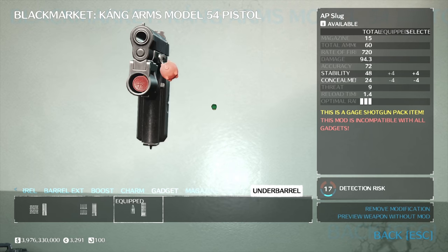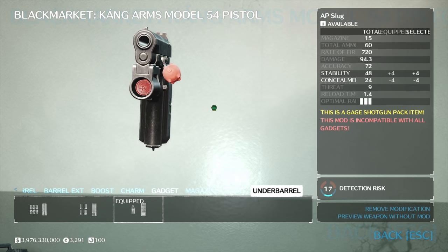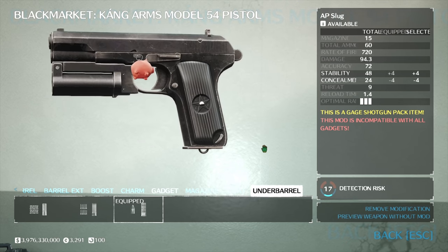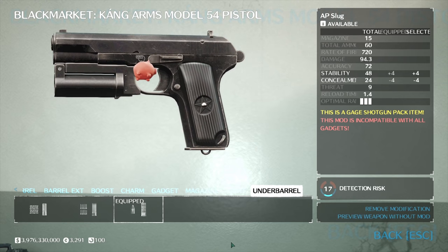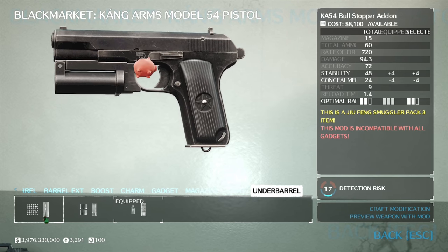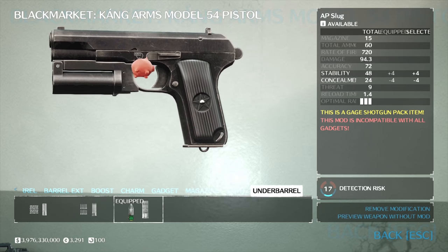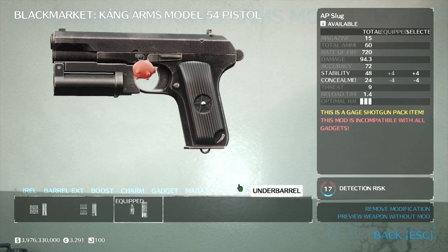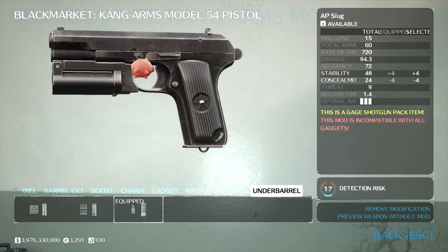It's hilarious - look at this thing. It only carries one shotgun shell. It's lovely, actually kind of cute. As you can see, here's the under-barrel attachment and you can equip regular shotgun rounds, flechette, or as you saw me using, AP slug, which adds penetration.